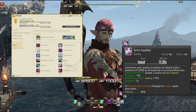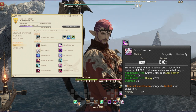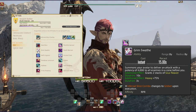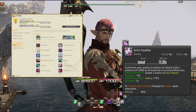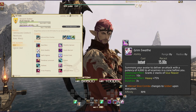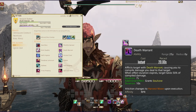Grim Swathe summons your avatar to deliver an attack in a cone before you at 4000 potency, grants two stacks of Soul Reaver lasting 10 seconds, and applies a Heavy effect for three seconds. This changes the Infernal Slice combo to Gibbet upon execution. Death Warrant affects a target, compiling the damage you deal to them — when the effect expires, the target takes 50% of your compiled damage. It has a seven-second duration and grants Soul Sal lasting 10 seconds.